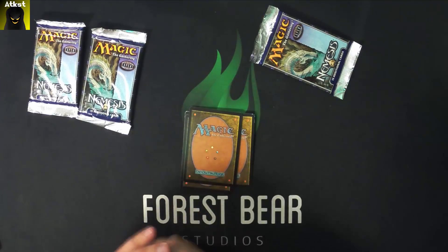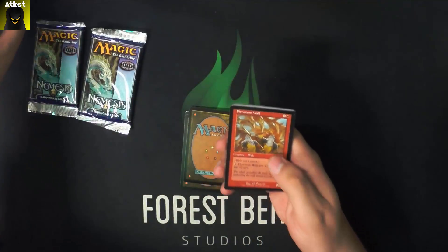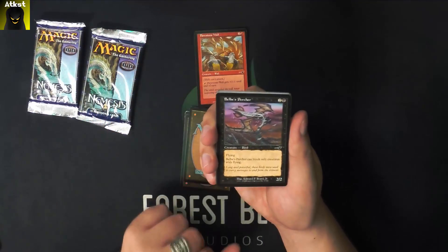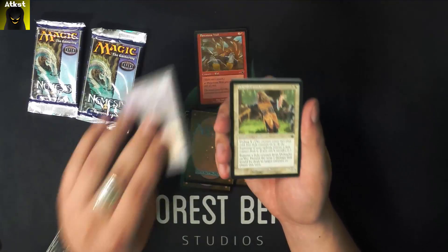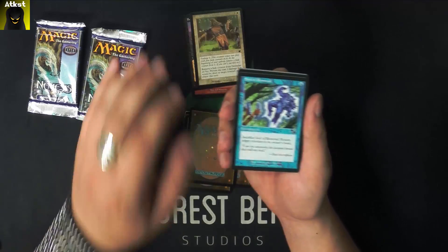These cards may not have been in the best condition. I'll start with our first common, Flowstone Wall. And Belby's Percher. Defender and Vec. A Seal of Removal.